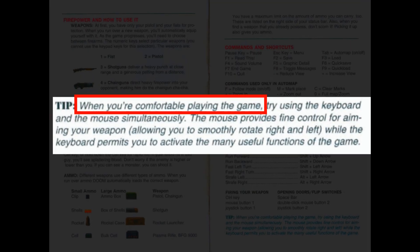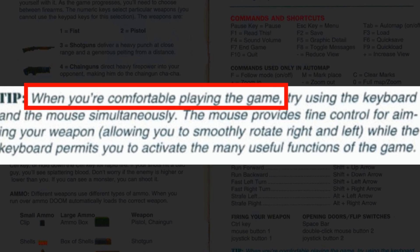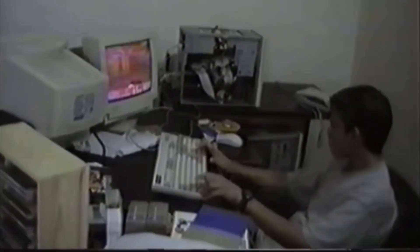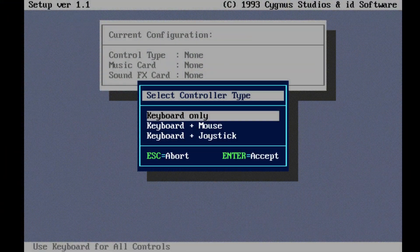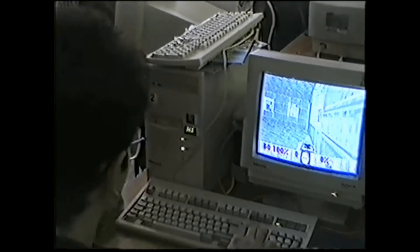Hang on a sec — what does this other bit say? 'When you feel comfortable, try using the mouse.' Comfortable with what? Keyboard only. That's right: if you simply ran Doom after install, just slapped your way through the setup program, you got the default controls — keyboard only.